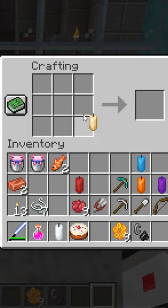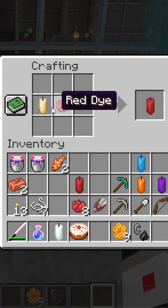You can also dye your candles. Just take your candle, put it up here, and then put a dye right next to it. Any of the different colors of dye that you have in the game — they all work.